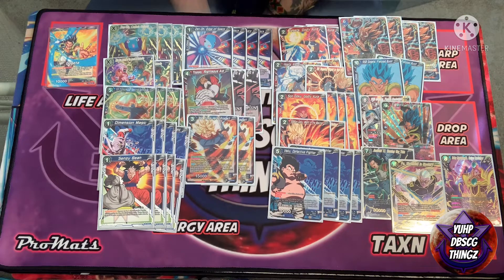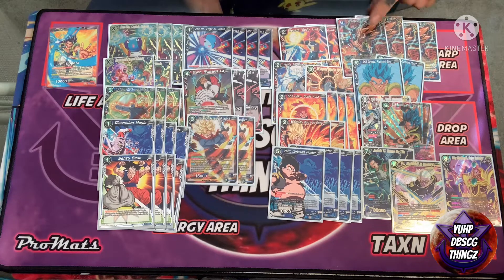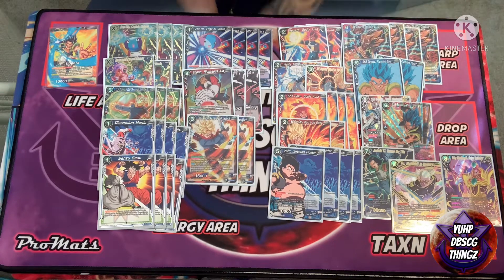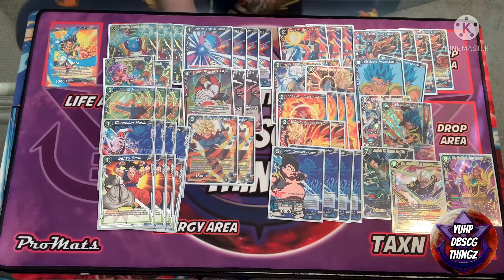Last matchup was against Soul Striker. Once he got such a big hand by turn three, there was nothing I could really do. God Seal really stops everything in this deck, and he also runs Baby Ape, so if I do sneak a Gogeta into play he can counterplay and hit him ignoring barrier off the field. Blue is just a hard matchup for Gogeta Ramp — that's just the way it is.